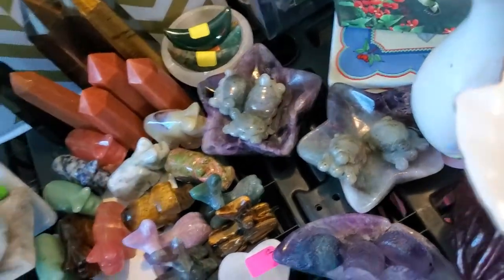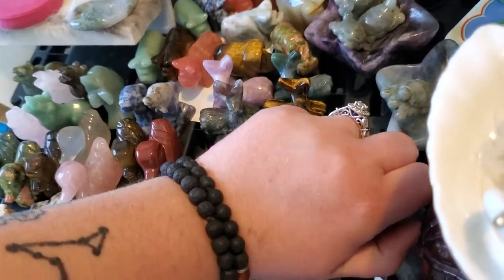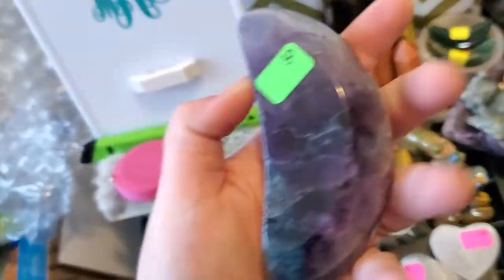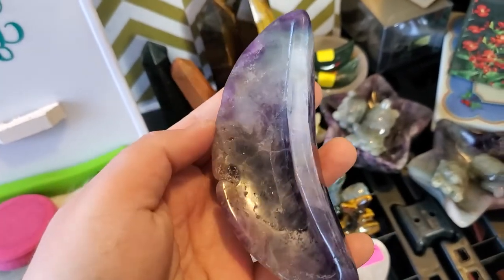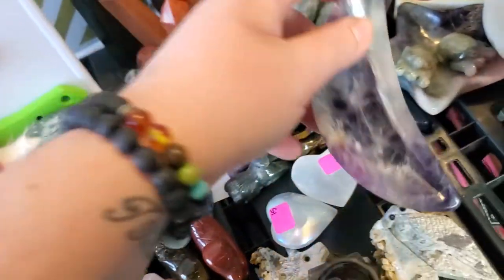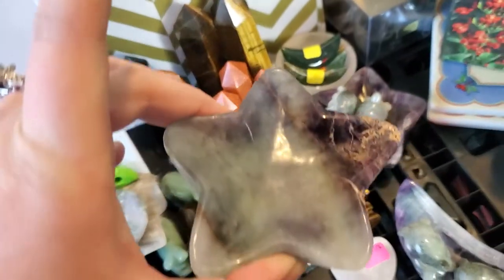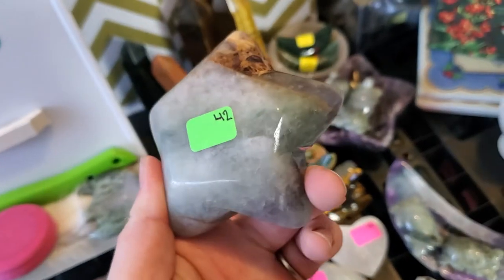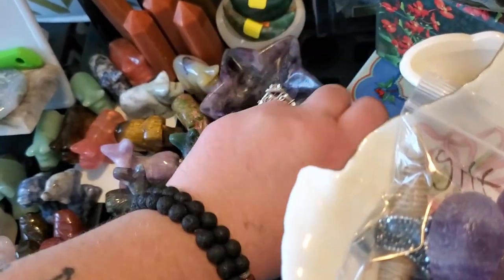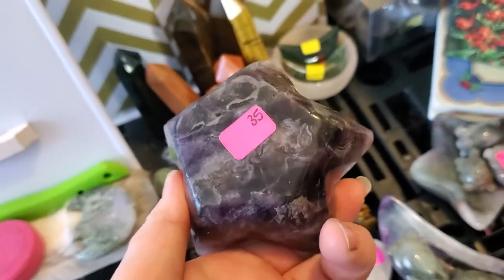And then I have the fluorite bulls. This one is $30 — he does have a crack right here, and he's a moon shape. He's very pretty. And then this one is like a blue-green with a purple, and it's a star-shaped fluorite — he's very blue, he is $42, very thick and very heavy. And then the other one I have is mostly purple, and he's even thicker and even heavier, and he is $35.